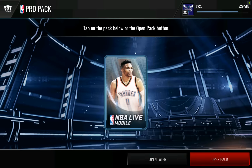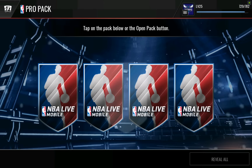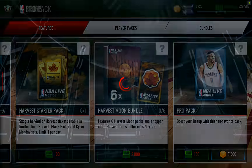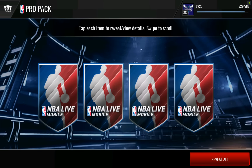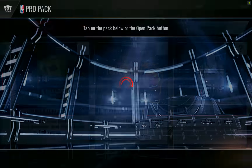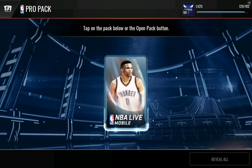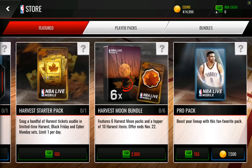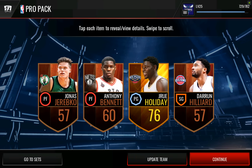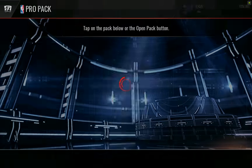We get a Gordon Hayward right there, so not a bad start. But I really, really want to get that Russell Westbrook card because he does go into our defensive lineup. Our point guard in our defensive lineup is really one of the positions that we really need to improve. We need a center and a point guard to make it solid. So I'm pretty pumped that it's a point guard.